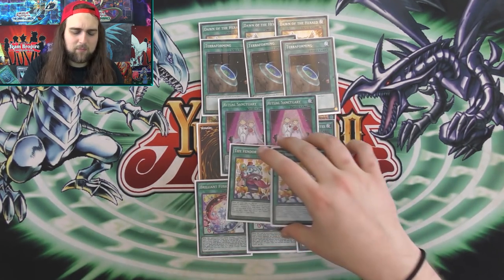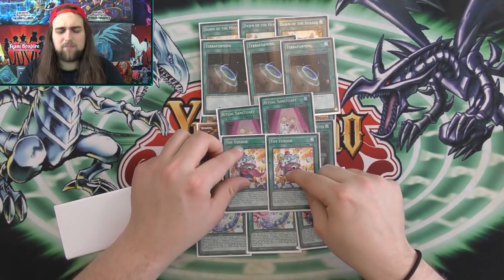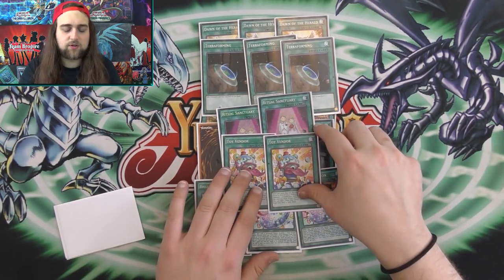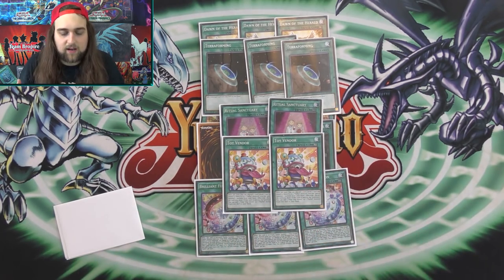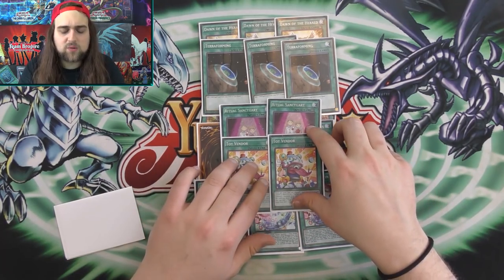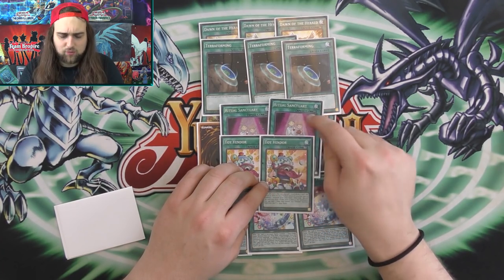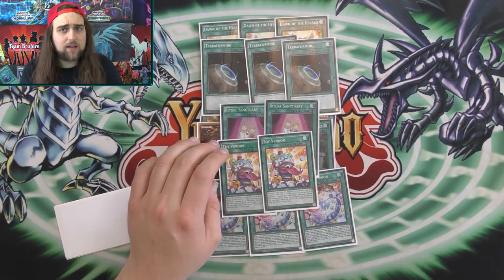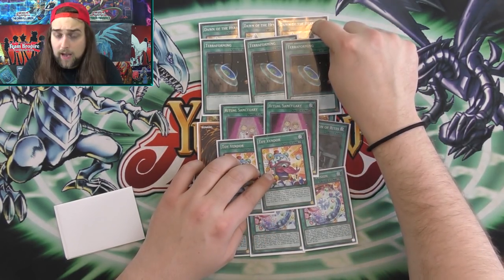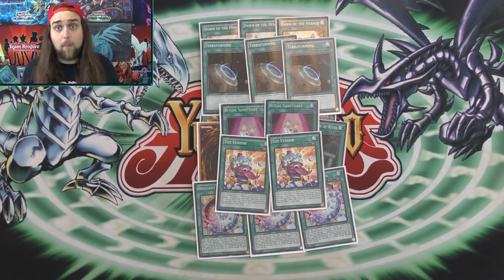Three Brilliant Fusion is self-explanatory - two normal summons, puts Wings in your grave. Then you go into Mrs. Radiant with it since Seraphonite is an Earth and Gale Dogra is an Earth. Three Terraforming and two Ritual Sanctuary - before, we were testing three and two of each differently. But when I was testing it, I kept opening two Terraforming and really liked it, so I kept it at three Terraforming and two Ritual Sanctuary. You play Desires in this now anyway, so if you banish something you just don't care.